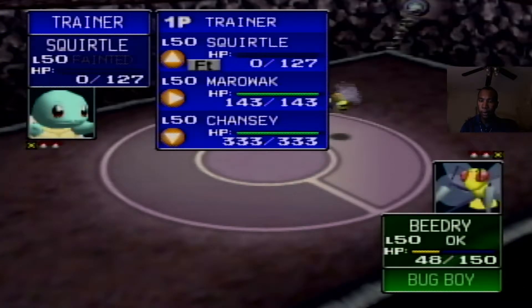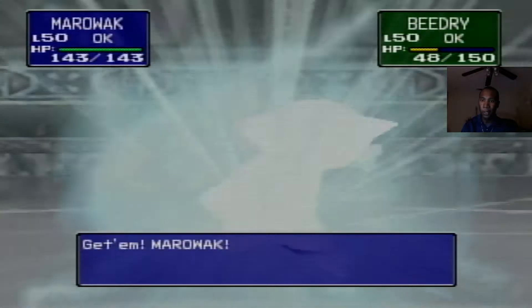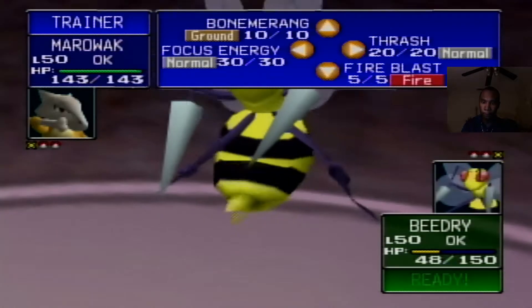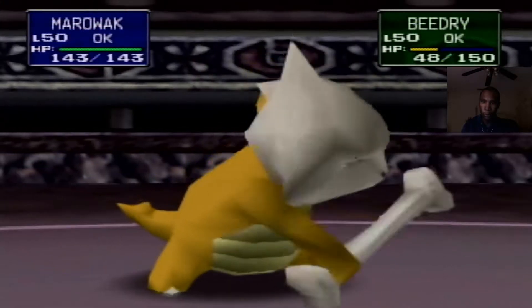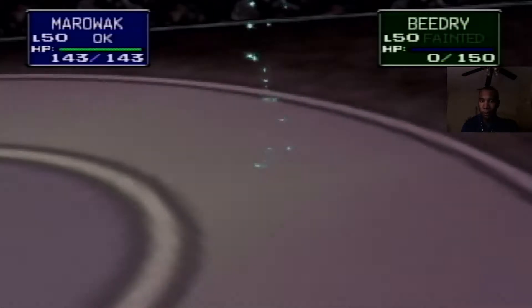In this game, Beedrill has to recharge regardless of whether hyper beam hits or misses. Interestingly, in Stadium 2 if you miss hyper beam you can fire it off again right away — that's one mechanic they changed in gen 2. The pokemon are entirely different types. I think the right move here is fire blast, though Marowak's slow too. Marowak and Cubone can use fire and ice type moves — that's crazy type coverage. I just wish the special was a little bit better.